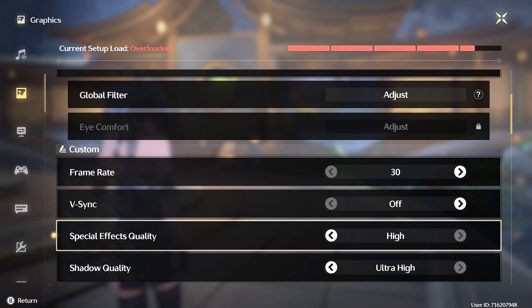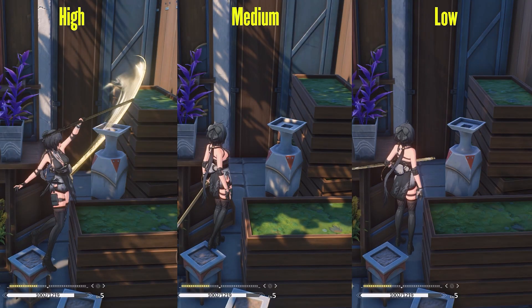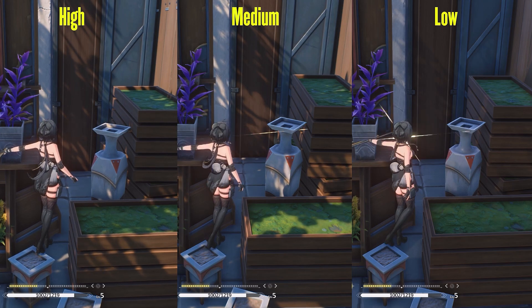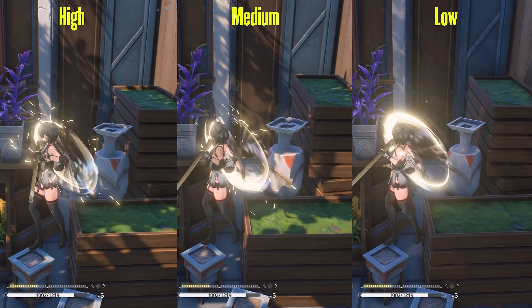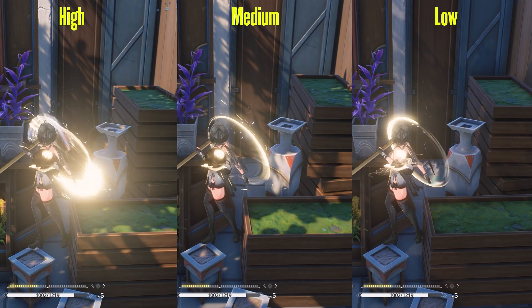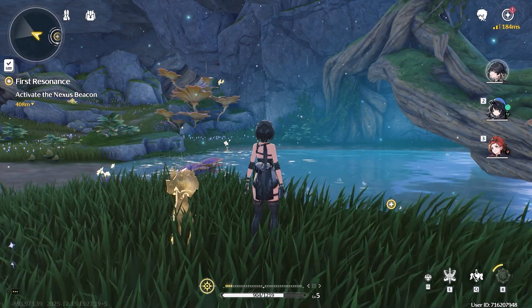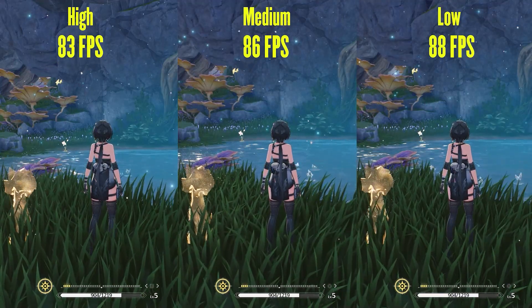The first actual graphics setting is special effects quality. This setting controls the intensity of particle effects and your character's skill effects, like sword slashes and all the flashy stuff. If you compare this round slash animation, you can see that the high setting has more particles added to the effect, while low is just a basic circular slash with barely any particles. When comparing high to medium, there isn't any big noticeable difference. Performance-wise in this particle-heavy scene, low gave me a 5fps boost, while medium gave me only a 2fps gain.